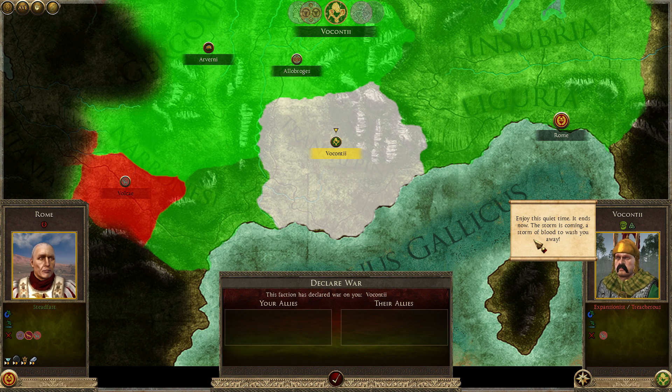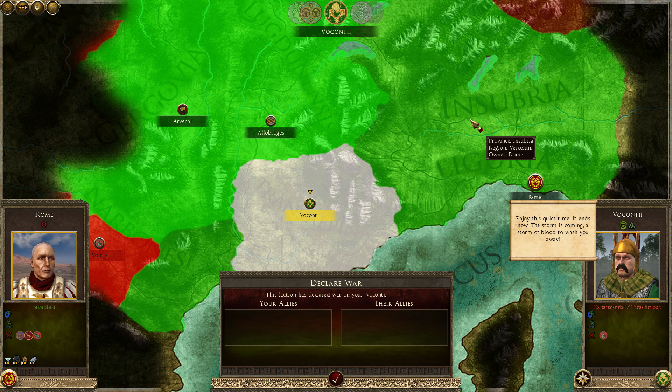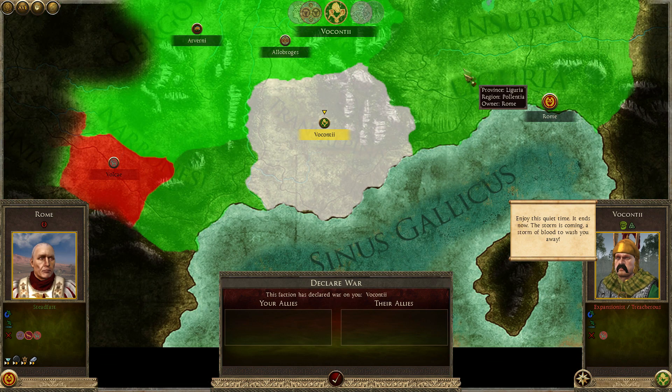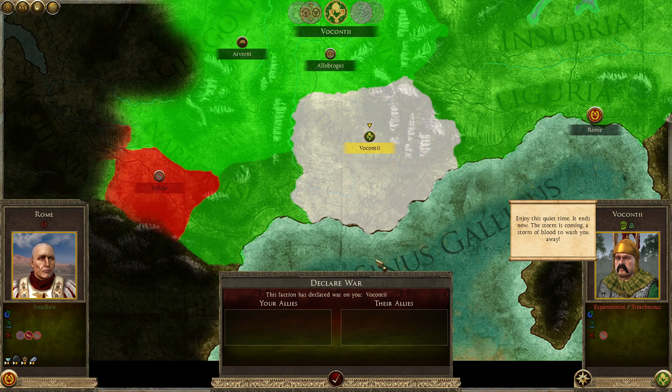Interesting — I'd just talked about the Volocanti being expansionist and treacherous and needing to keep an eye on them, and what do they do? They declared war on me. This is actually really bad because I don't have the legions to spare to deal with them. I imagine they're going to dispatch a full stack to attack here or somewhere else, and I really don't want to deal with this.